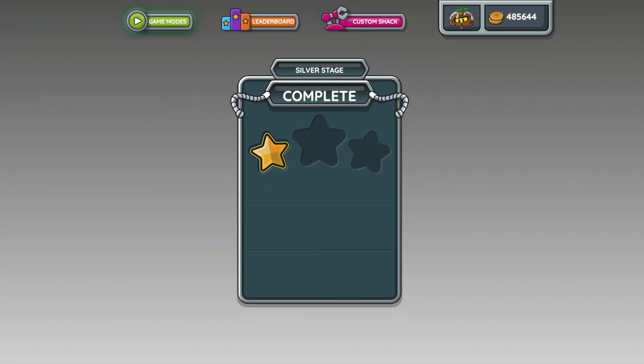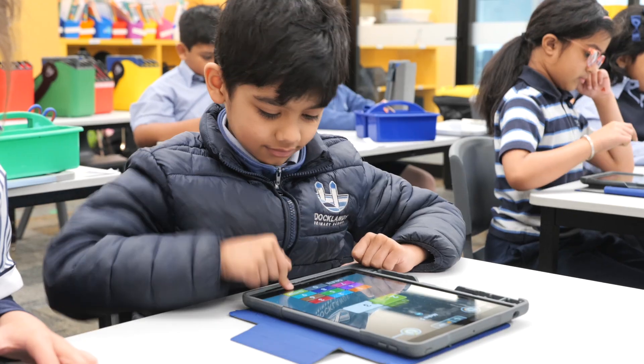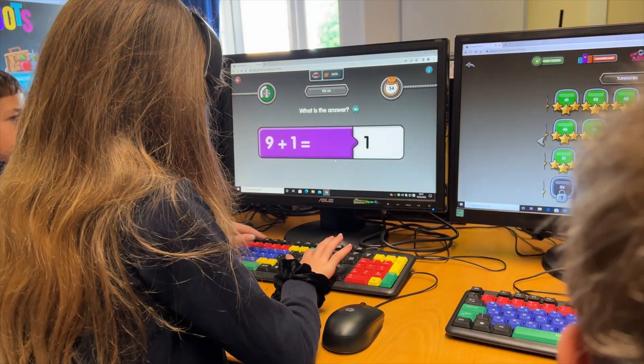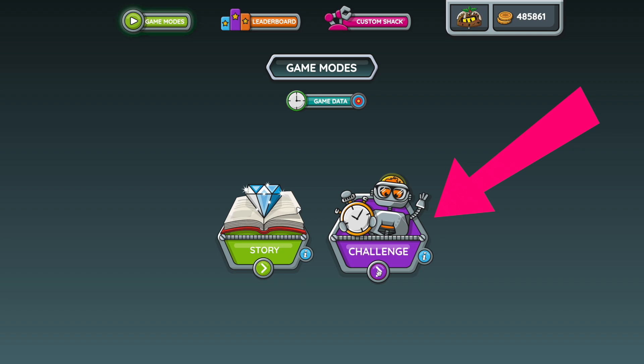All you have to do to get more stars is enter the correct answer a little quicker. If you would like some advice about how to answer the question, click this i button. If you're finding a level really tricky, sometimes it helps to take a little break. Play a few games in challenge mode to give yourself a breather, then go back to story mode and have another go.